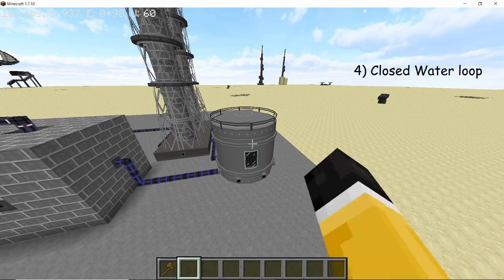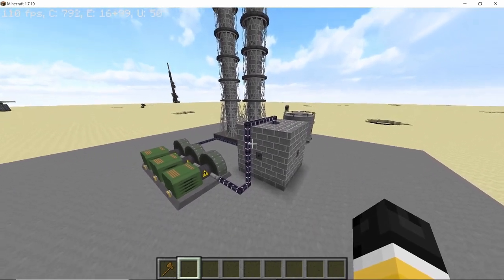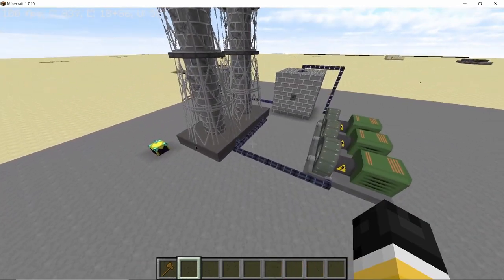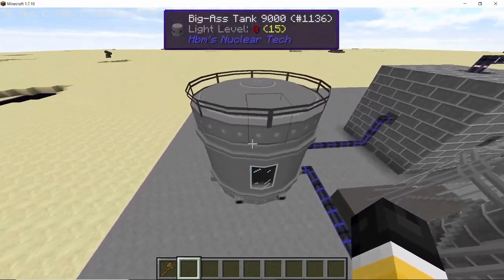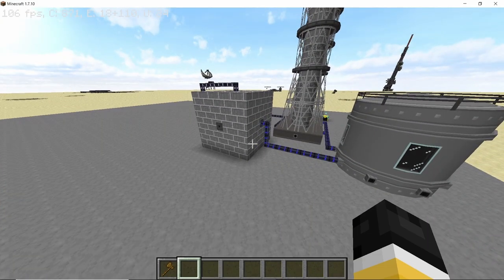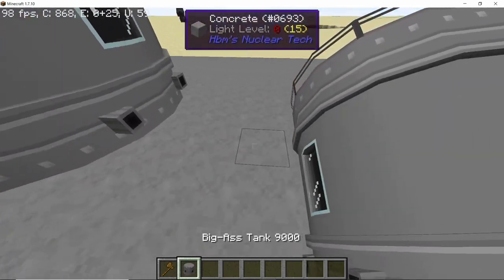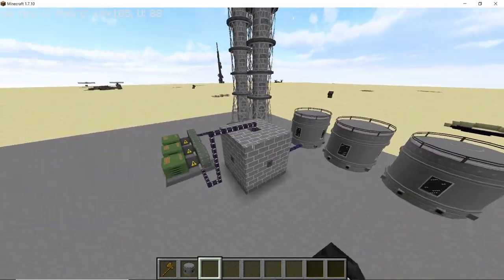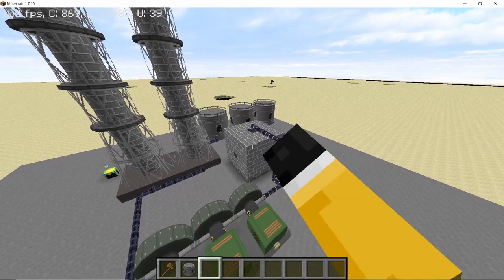A closed water circuit applies to every nuclear reactor in the mod that is cooled by water. A tank of water goes into the nuclear reactor where fission takes place; fission generates heat which converts water into steam. That steam gets compressed and passes through different sets of turbines, finally getting converted into low-pressure steam. The low-pressure steam ends up in a cooling tower or condenser where it gets converted back into water and returns to the main tank. The first problem you can encounter is not having enough water to cool the reactor fast enough — to solve this, add tanks with higher internal buffers and add heavy infinite water tanks.